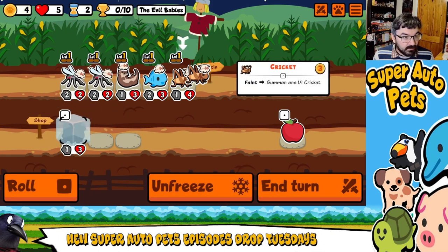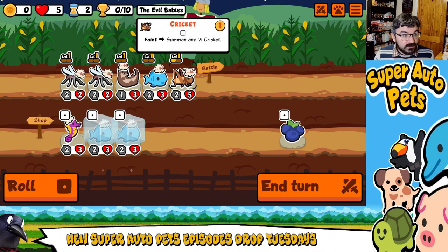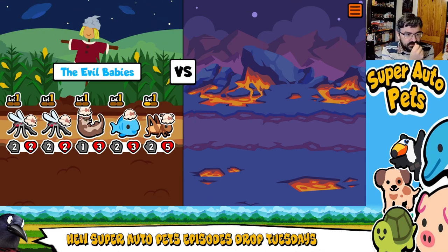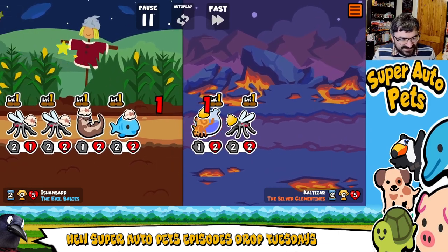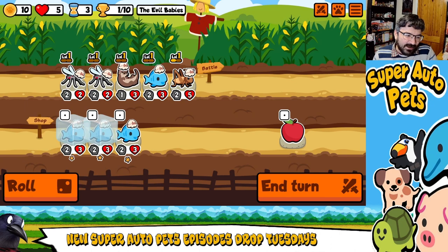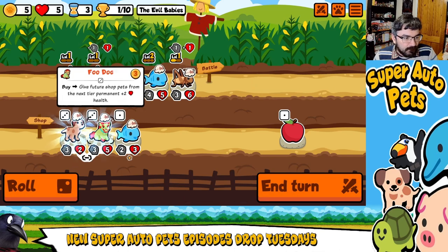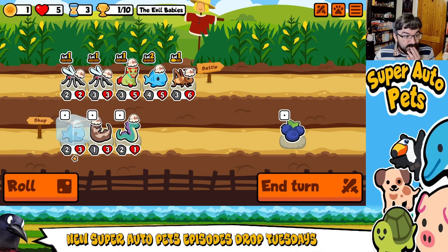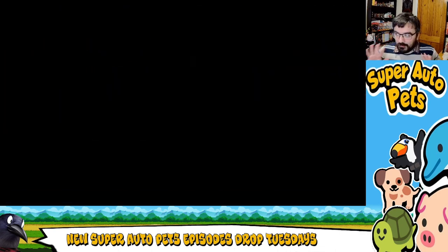I'll bring in two mosquitoes and bring in that Cricket. We'll get Fish up to level two. That's actually quite good. Let's get early Food Dog going! If we can get him up to level two before level three pets — actually no, there's no way we're going to achieve that. Let's level up Fish, let's roll. There's another Cricket so I can level up Cricket — this is honestly really good!